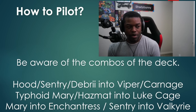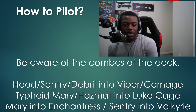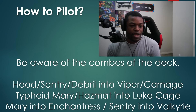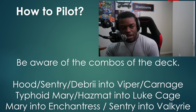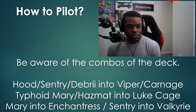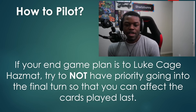Be hyper aware of all the combos in this deck. Hood, Sentry, and Debris give you cards that you either want to Viper or Carnage. Typhoid Mary and Hazmat work well with Luke Cage, and you can Enchantress your Mary. You can also turn that Sentry negative 10 into a positive with Valkyrie. You have to be comfortable with these interactions because they're how you're going to mess with your opponent, make them make mistakes, and take advantage of their inexperience.